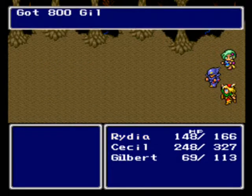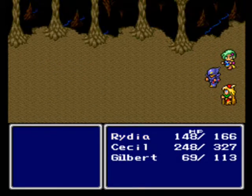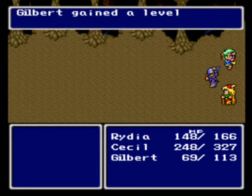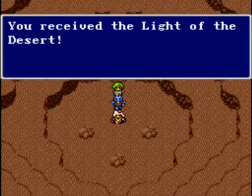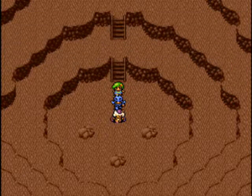There we go, easy enough. Yay, 500 experience! Rydia and Gilbert gained a level. We've received the light of the desert. But Rydia still doesn't have a fire spell.